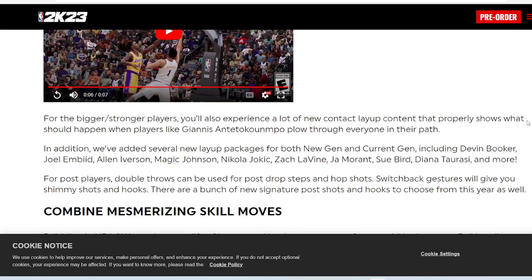For the bigger and stronger players, you'll also experience a lot of new contact layup content showing what should happen when players like Giannis Antetokounmpo plow through people in their path. In addition, 2K added several new layup packages for both new gen and current gen, including D-Book, Joel Embiid, Allen Iverson, Magic Johnson, Jokic, Zach LaVine, Ja Morant, Sue Bird, Diana Taurasi, and more.